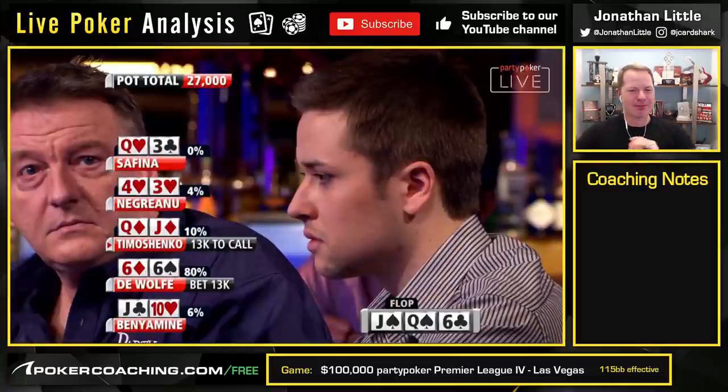All right, Safina — I'm not even sure who Safina is — with queen-three in the big blind. I want you to tell me what you would do in this spot with queen-three when it folds around to you. Top pair, no kicker, multi-way pot. Would you fold, call, or would you put in a raise? And if you do raise, would you make it 35,000 or would you make it big like 80,000? Top pair, marginal kicker, facing a bet and a call — what do you do in a multi-way pot? Let me know in the comment section below.